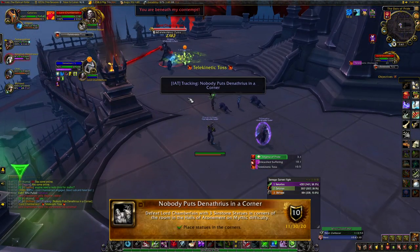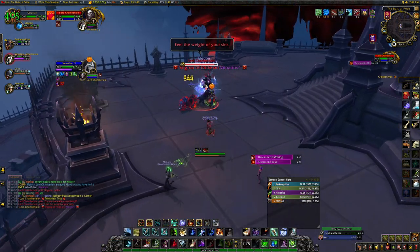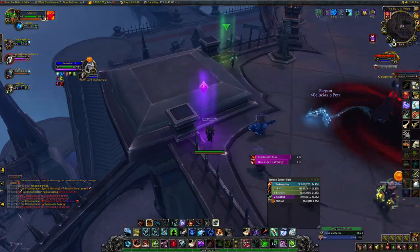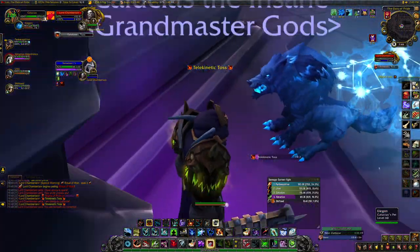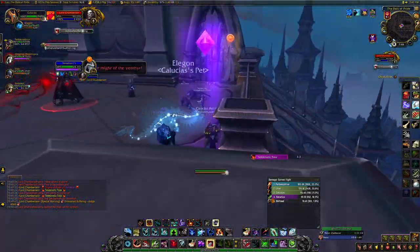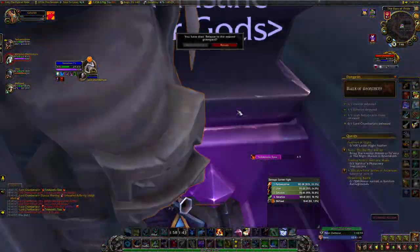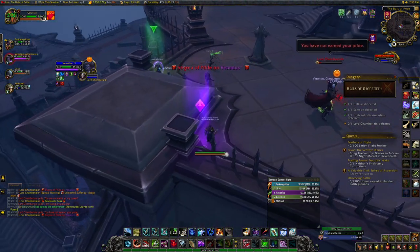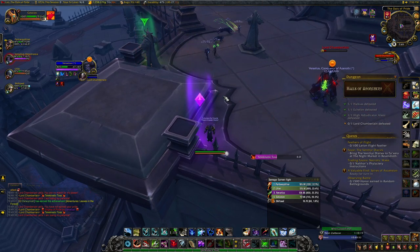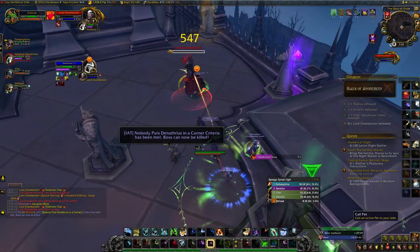The final achievement in this dungeon is Nobody Puts Denathrius in a Corner. First, DPS the boss and get him as low as you can without killing him — try to get sub 20% while saving Heroism or Bloodlust. We ultimately got him to about 4% before killing him for the achievement. Once he's very low, pick three corners of his arena and have your DPS and healers stand in them. Don't go right up against and hug the corner since when he smashes a statue into you, you could get stuck and die. Lord Chamberlain will pick up his statues and smash them into players — you need three of them in different corners. He does this ability pretty frequently, which is why it's important to get him as low as possible. Once three statues are in different corners, blow the boss up for the achievement.